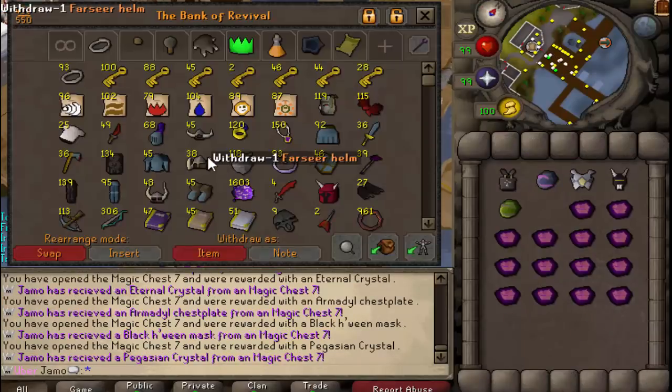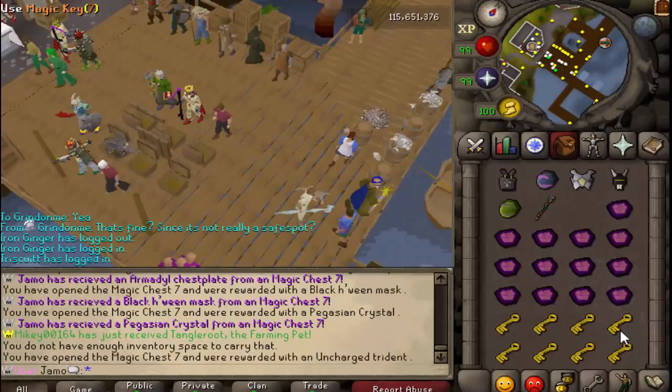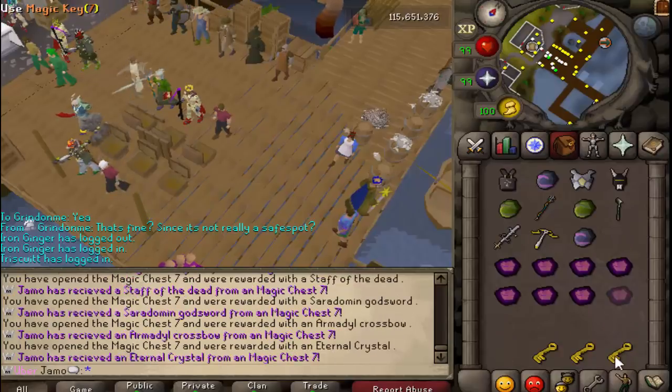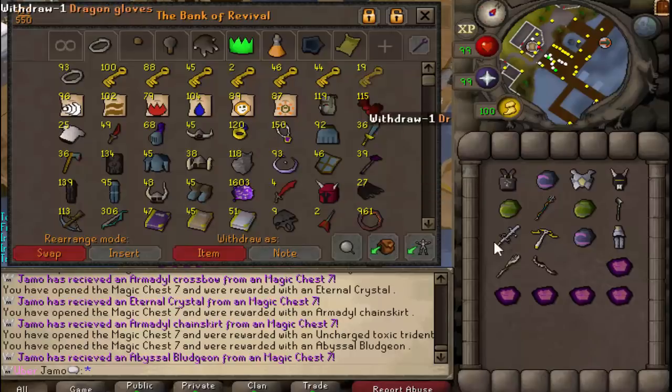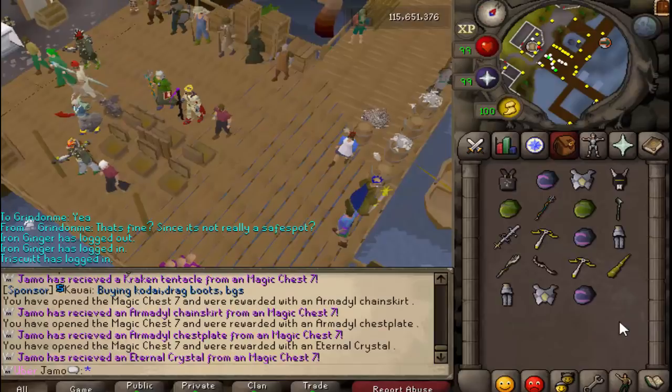Ooh, Black Halloween Mask — I don't think that's useful, but it is cool. All I'm seeing is Uber Components so far. A lot of Uber Components.